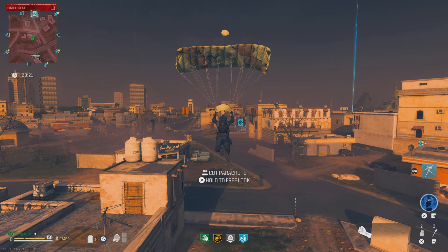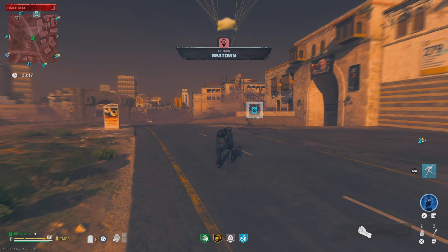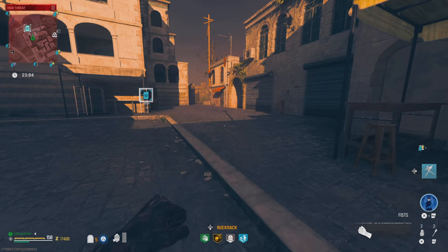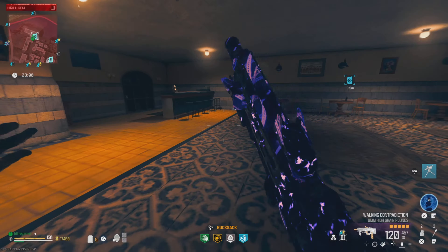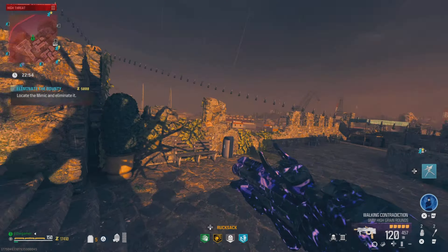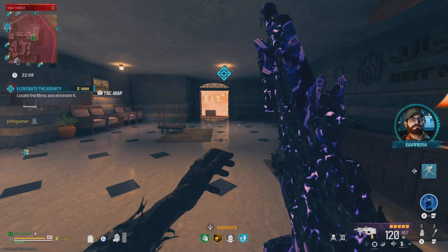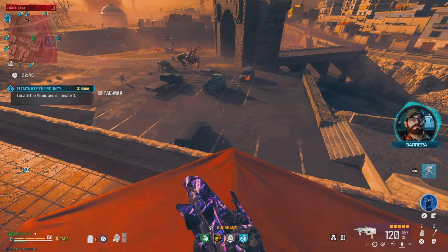Let's see if we can get a mega abomination, because last time we fought it, this isn't even the best build. The other build with the target flinch I really think is going to do more damage than this one. I wanted this one because of the ADS — this one's going to have better ADS than the other one. We got the mimic, so let's go ahead and fight this mega abomination.